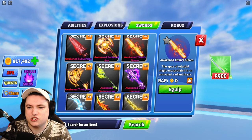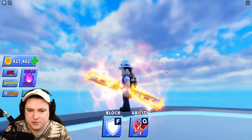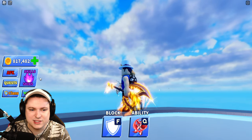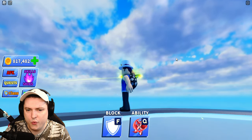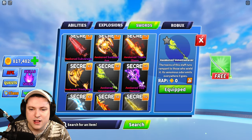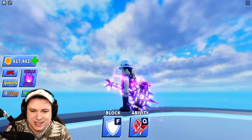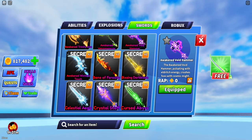We have the Awakened Titan's Gleam — no custom animation, but I like the gleams, they're pretty cool. And we have the Awakened Trinity Axe after that — looking pretty awesome, no slicing animation. The Awakened Venom Weaver has a custom animation — beautiful, very nice sword. Then we have the Awakened Void Hammer — quite big on the side. No custom animation, it's an older weapon, but still delivers very much in the looks.